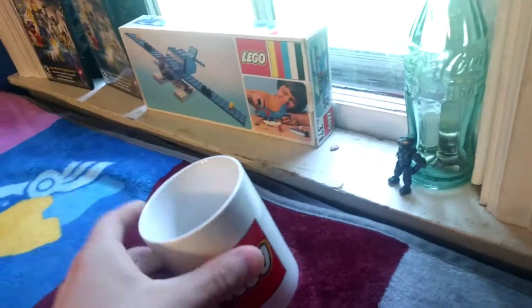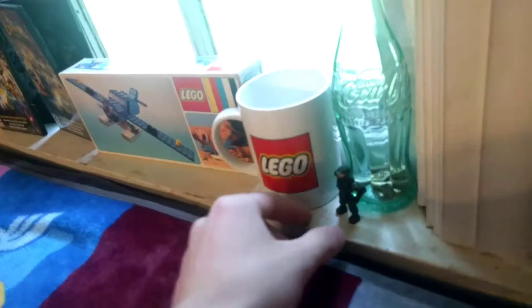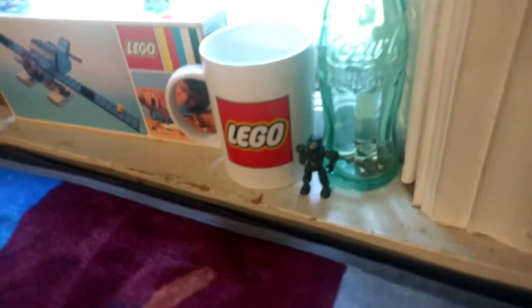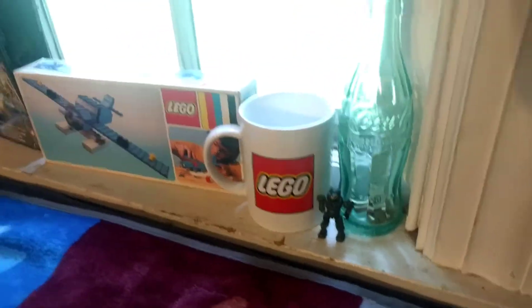Just a plane — I model it on this side because the other side has a tear. Lego mug that I stole from my father. An old Coke bottle from the 40s because I thought it was pretty interesting. And then a little Spartan guy down there — that about does it for that area.